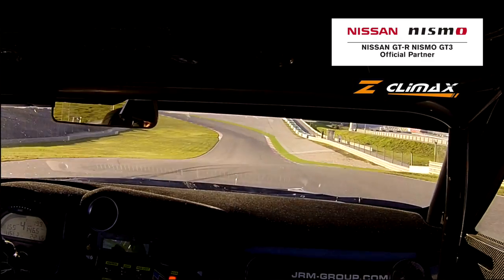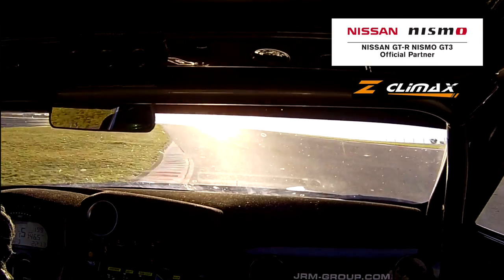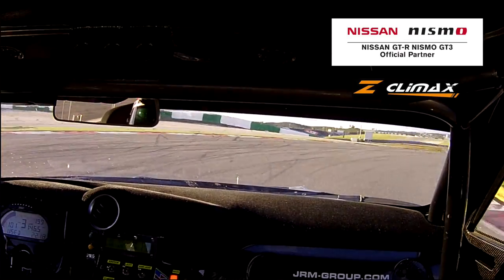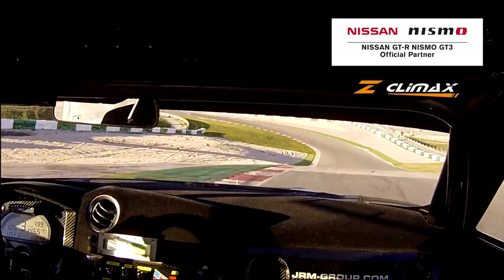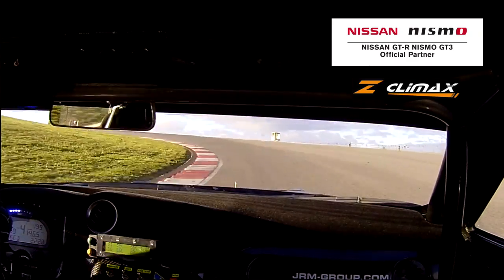Up over the crest, over the brow, and then a flat-out left-hander, making sure we don't run too wide on the exit because we've got a right-hander coming up. It's a blind braking zone which makes it extremely tricky. Get on the power at the apex, over the exit kerb but not too much so we can get back to the right, so we can go through this left-hand kink.